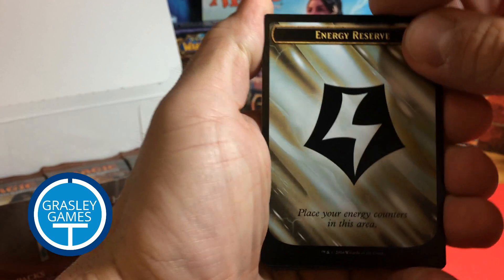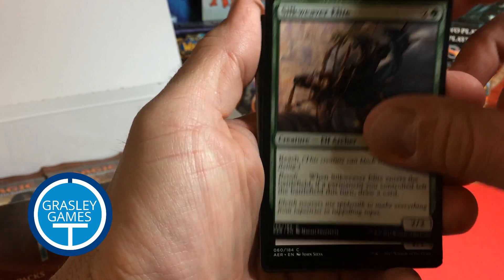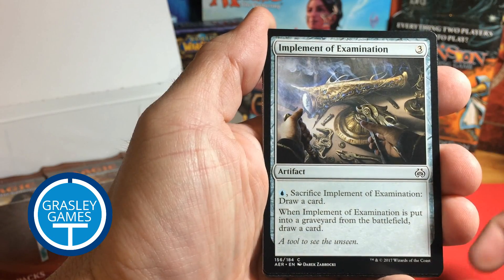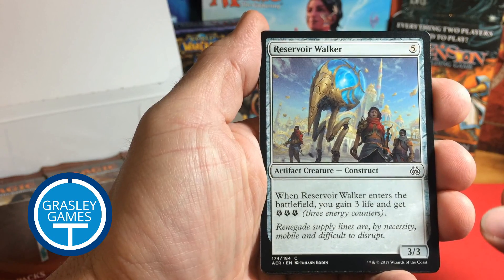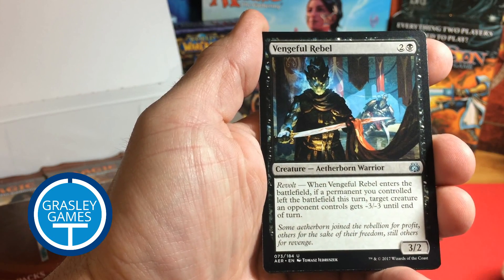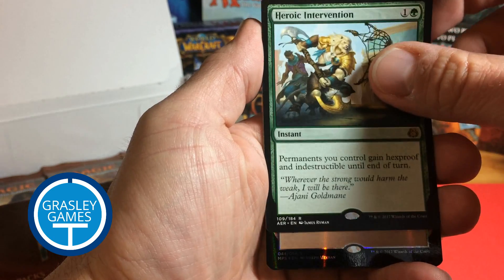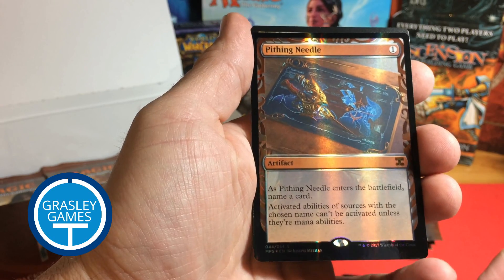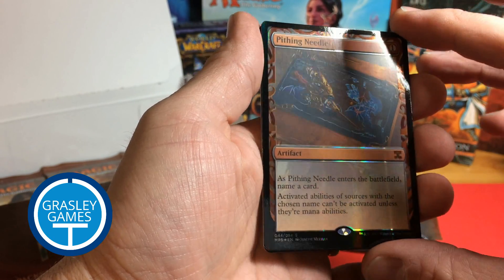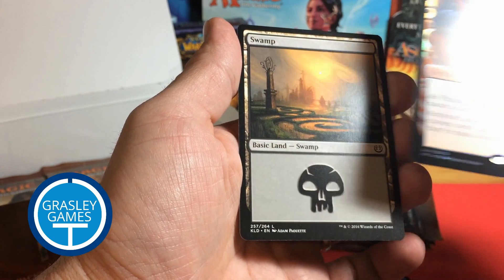Energy Reserve. Wrangle. Hinterland Drake. Silk Weaver Elite. Fourth Bridge Prowler. Prey Upon. Implement of Ferocity. Implement of Examination — I think we had that combination in an earlier pack. Reservoir Walker. Destructive Tampering. Cogwork Assembler. Vengeful Rebel. Lifecraft Awakening. And Heroic Intervention. I was all disappointed, and then — look — Pithing Needle! Well, how about that? Not a bad Invention, huh? Not one at the top end of the price list, but certainly makes the box pay for itself. So that is beautiful.